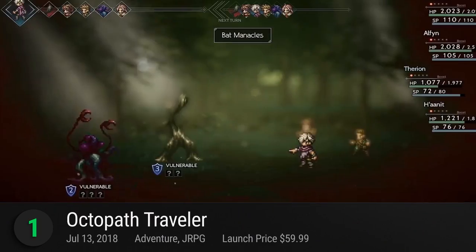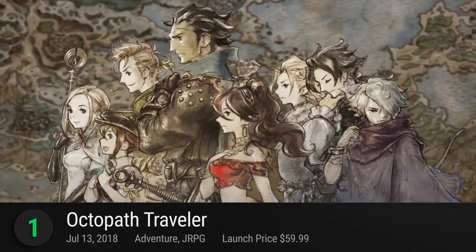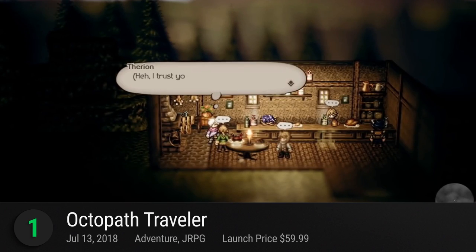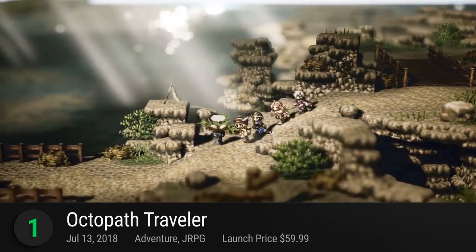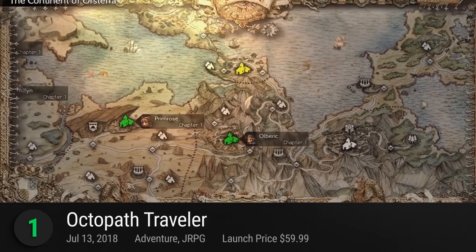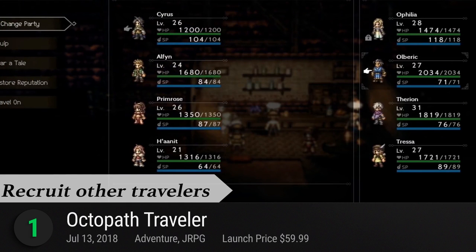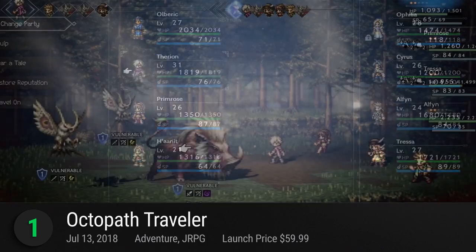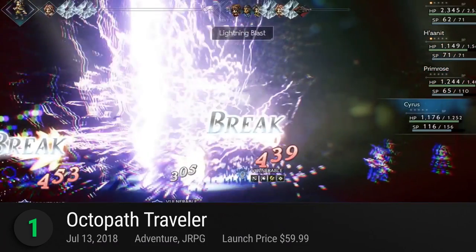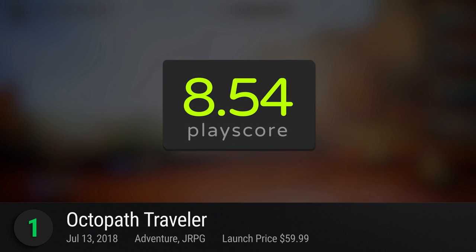And the best RPG game on the Switch is none other than Octopath Traveler. Square Enix's traveling band of 8 unique characters come together in this ultimate JRPG experience. Borrowing major elements and clichés from classic RPGs, Octopath Traveler is a familiar yet refreshing spectacle of harmonious magic, storytelling, and personality. The game takes place in one kingdom shrouded in a multitude of mysteries. Choose your main hero and embark on a grand recruitment spree to meet the entire cast. Engage in strategic turn-based battles, exploit enemy weaknesses, and dive into immersive visuals powered by Unreal Engine 4. It receives a PlayScore of 8.54.